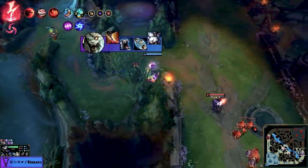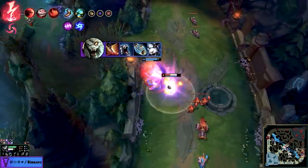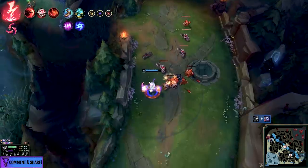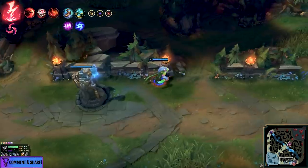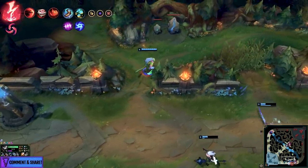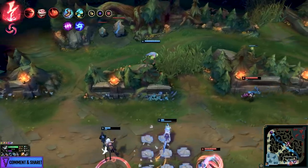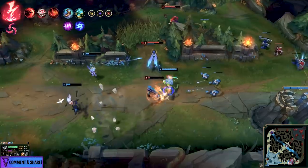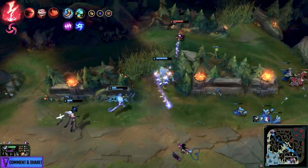The rest of the tree remains the same: Sudden Impact, Eyeball Collection — even though there were changes — and Relentless Hunter, because Rengar loves movement speed. The diversity really comes in that secondary page, where you have two schools of thought: Transcendence and Gathering Storm for upfront burst assassination and AD scaling.